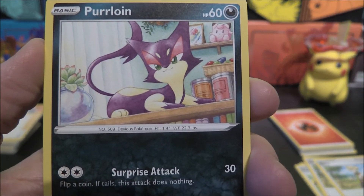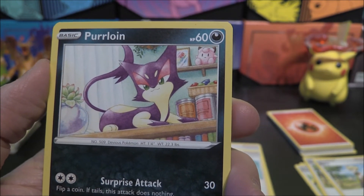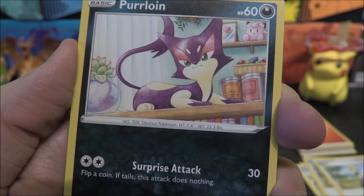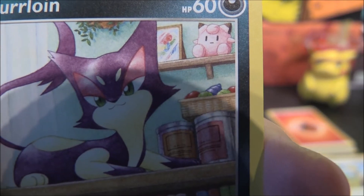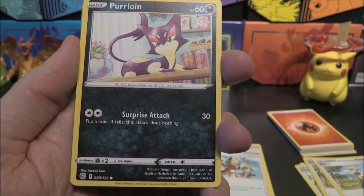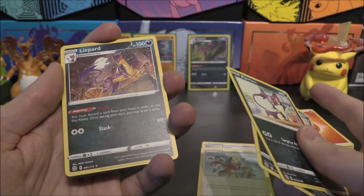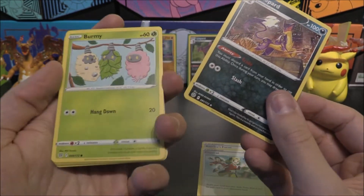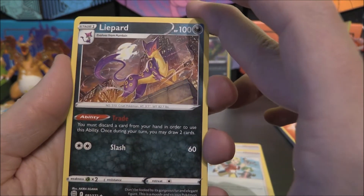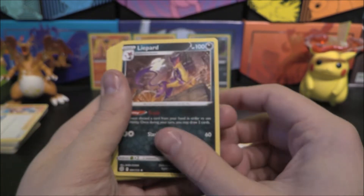Purloin — really liking this one. I prefer Purloin when it's on four feet rather than standing up — it looks so cute. He's got a succulent in the background, a little Pokey doll, some berries and some paint. Really love these artworks. Surprise Attack for 30 — flip a coin, if tails this attack does nothing. Don't use it. Two Purloins. We do get Liepard, just one. And — oh — we get Burmy!